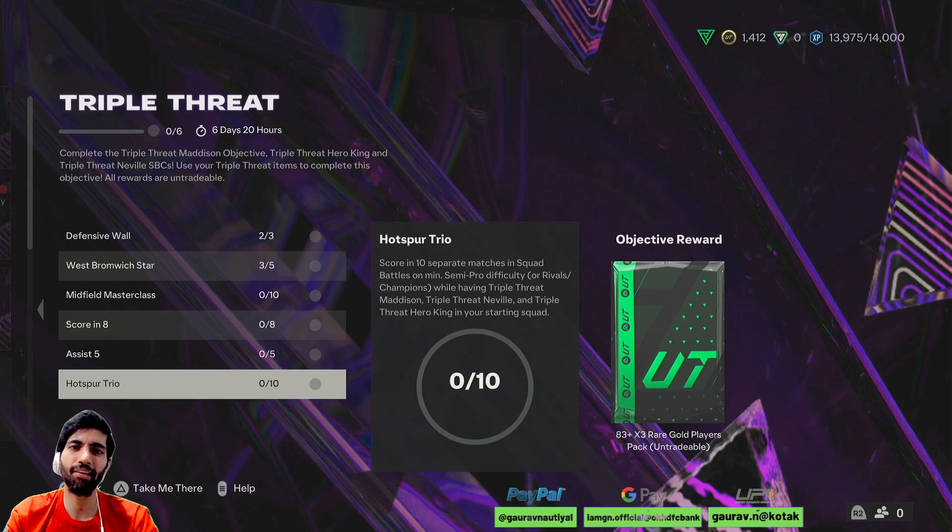This card — I didn't really enjoy it. Even the regular hero card was performing slightly better than this card. If you want to try it, you can, but rather go for the Centurion Vedic's card — that card is actually better and is a solid center-back to use in game.